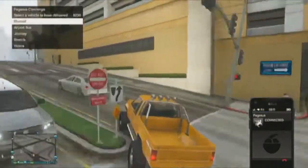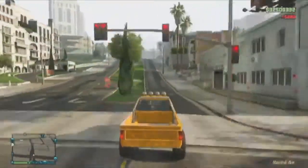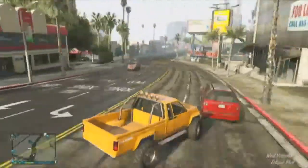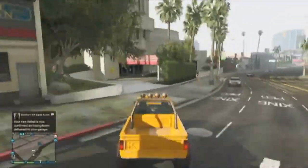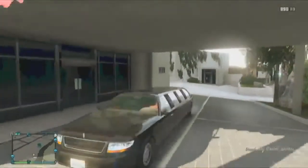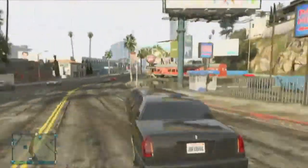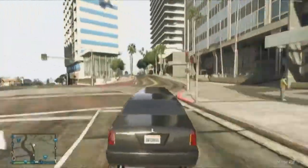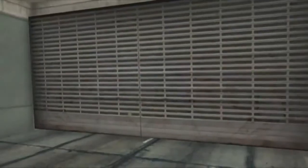After fast-forwarding: I got on my Caron Rebel, called Pegasus, ordered the stretch limo, got into the limo, parked it into my garage, and did it over again. That's the fastest way to do it.